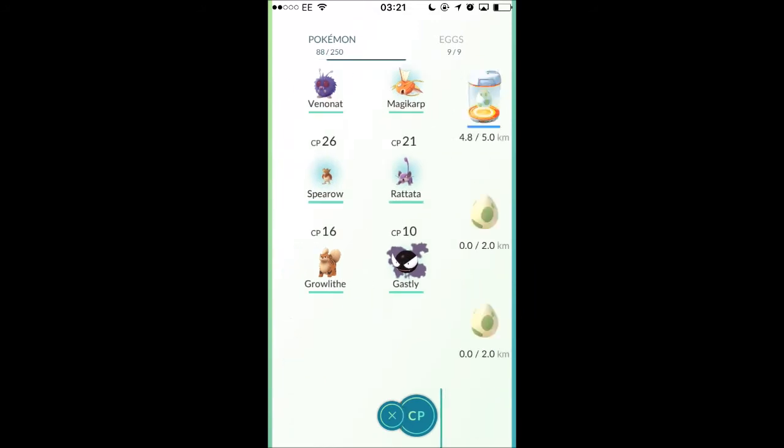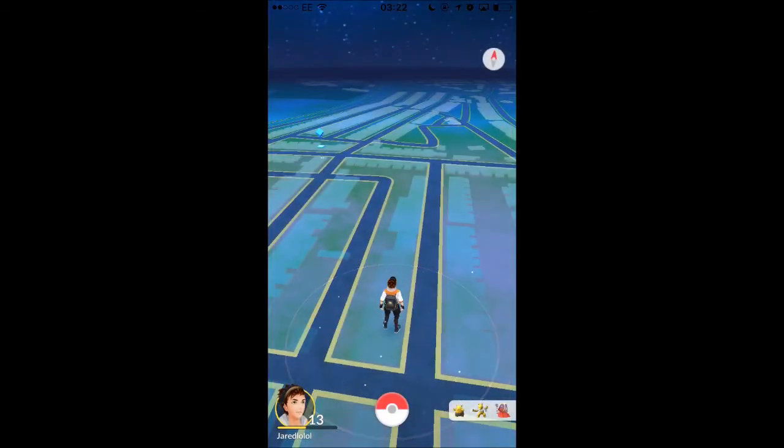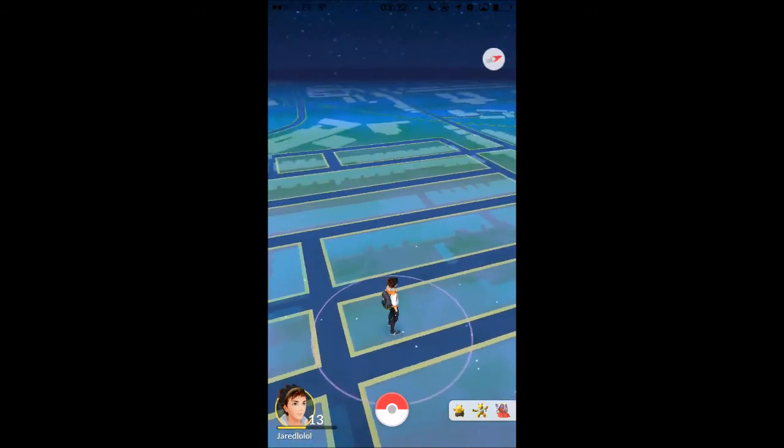We've also got a Bulbasaur and an egg, which is pretty cool. The thing with eggs is you have to walk a certain distance to hatch the egg, but they have to be inside a thing called an incubator, which is sort of like a device that warms the egg and allows it to hatch. You have to be going a certain speed — it sort of works in a car. But the eggs are really, really good for getting different Pokemon.